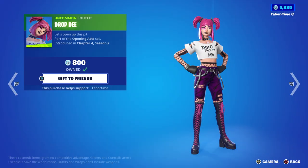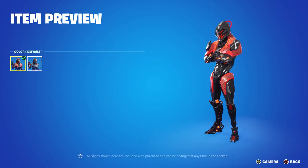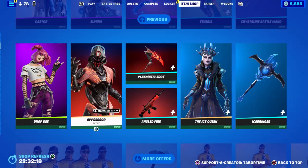The Drop D skin is still here from yesterday if you missed out on that. Oppressor is back with the Plasmatic Edge and the Angled Fire — he has a secondary blue style, kind of cool.